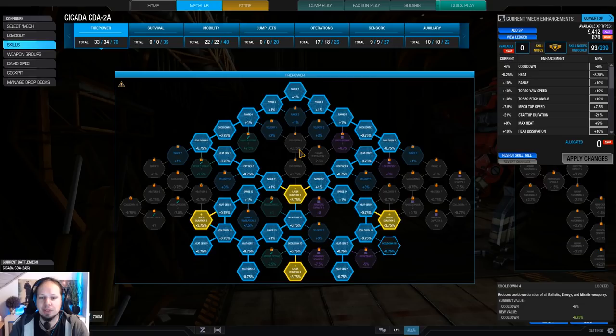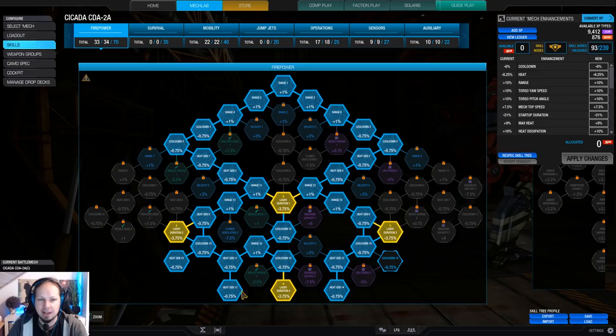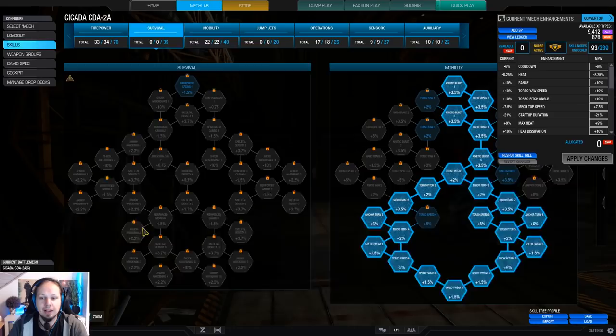We've got the skills. Let's talk about skills. We have a very straightforward laser vomit loadout here - heat chain and the laser duration nodes, that's basically it. You have seen that multiple times on the channel. If you go for lasers, then this is it. Cooldown is optional, I would say. You can take it, but in this scenario I didn't want to because I had other priorities for those 4 points.